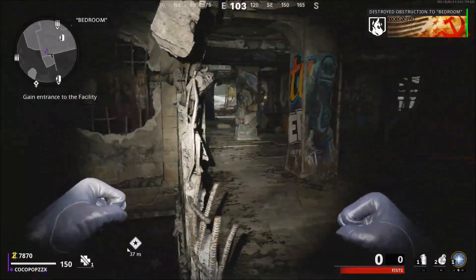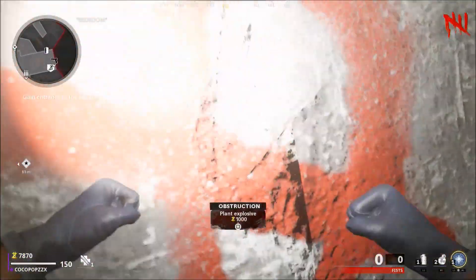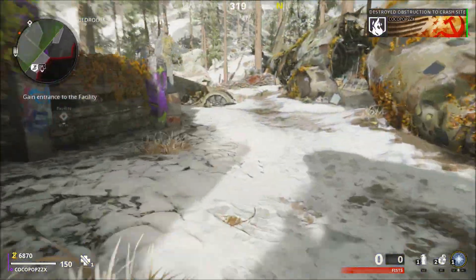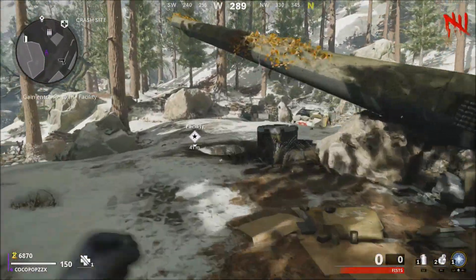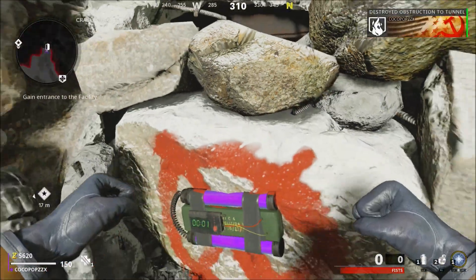Simply open up this door here by placing a C4 on the door itself. Now take a left, follow the glowing arrow towards the power and simply open up this door here as well with the C4. Make your way across the map over towards the bunker itself and simply open up this other door here as well with C4.